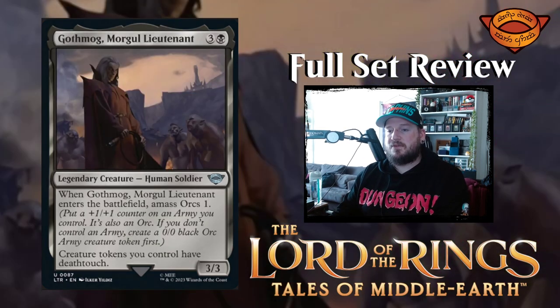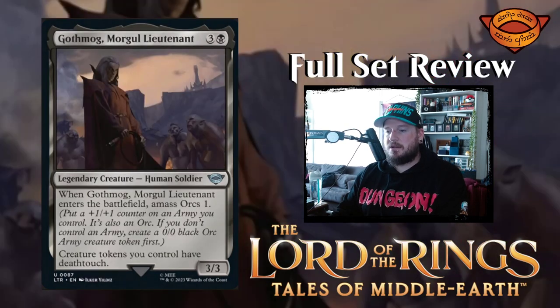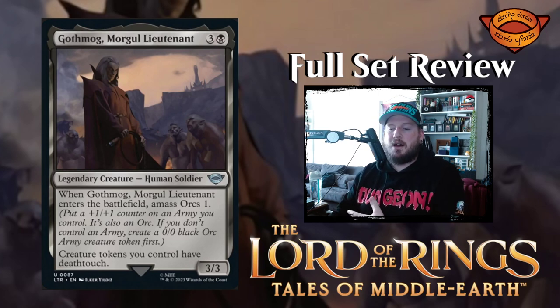Next up we have Gothmog, Lieutenant — three and a black for a three-three human soldier legendary creature. When Gothmog enters the battlefield, amass orcs one. Creature tokens you control have deathtouch. Very very cool. I like the deathtouch anthem in general, especially if you're making an orc deck where most of your orcs are going to be tokens.